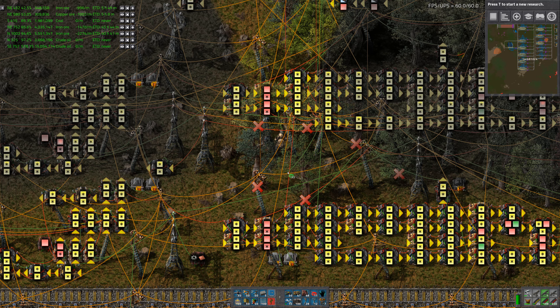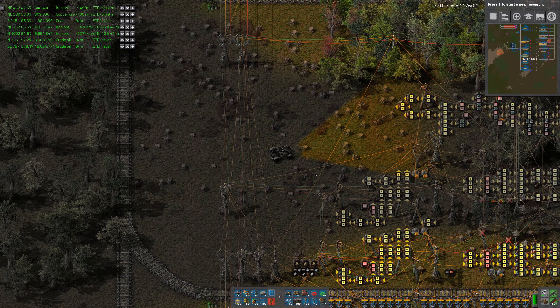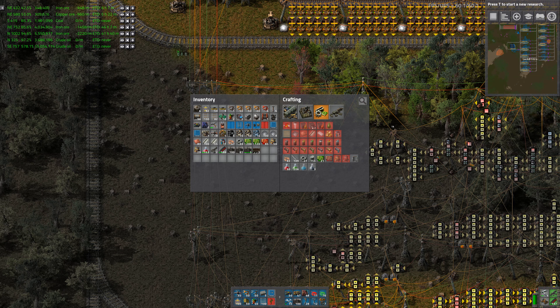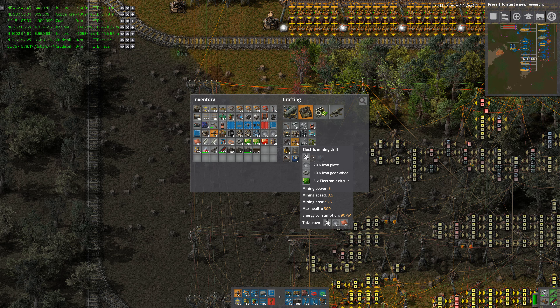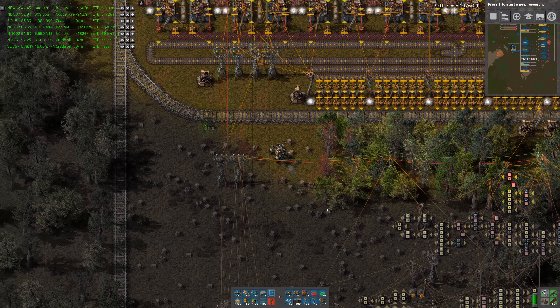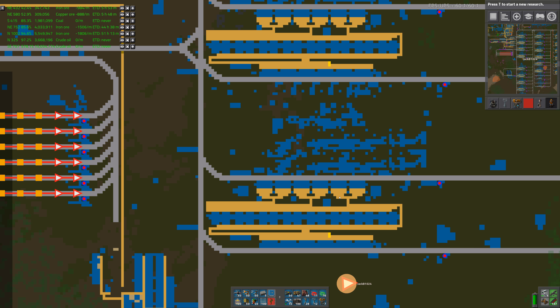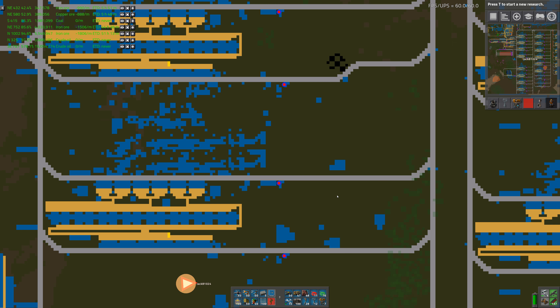By the time we get around to making that blue science, I believe our recipe is actually going to change. Now if we want to make the other recipe — there are three — there's this one, and there's advanced circuits. So that's plastic. We also need engine units, and we're making electric mining drills, so we just need a production area for that. That would let us make the second sort of blue science packs. The third one I can't remember straight away, but I do remember it's more complex than these two, which is why I haven't written it down — we'll make that one later.